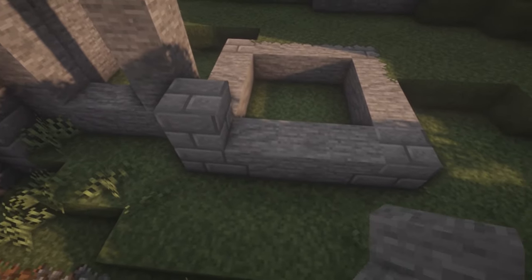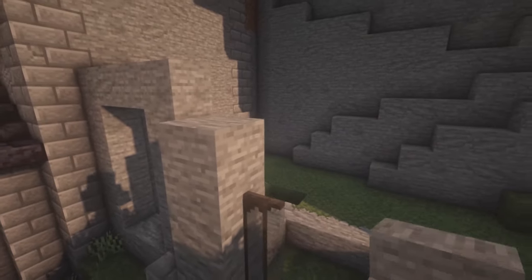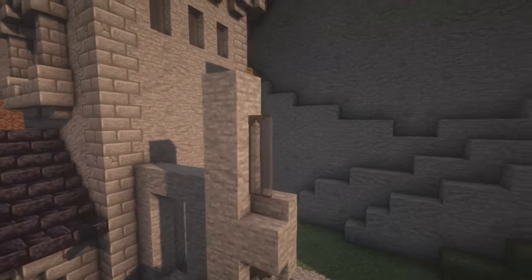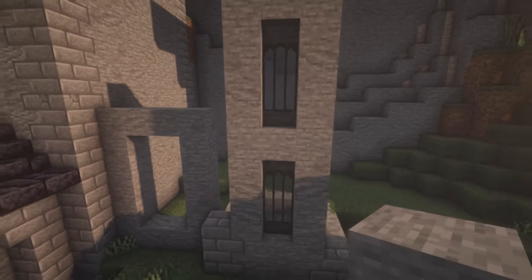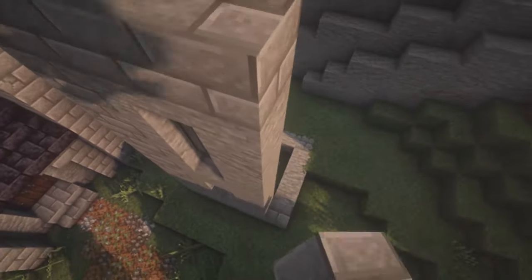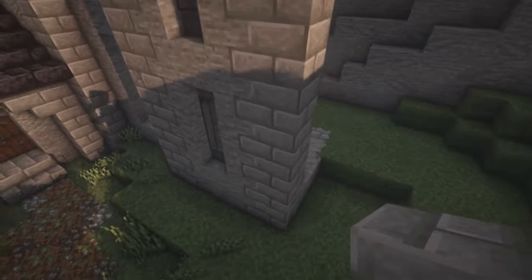Put in the windows so we know how tall to make the tower. A full block, then a stair, a two-tall window, an upside-down stair on top, and a normal stair on top of that. Then another two-tall window with an upside-down stair on top — that's how tall the stone part will be. Make a little frame out of stone bricks, go all the way up and then across. Once you have that shape, build up the rest of the walls to the same height.